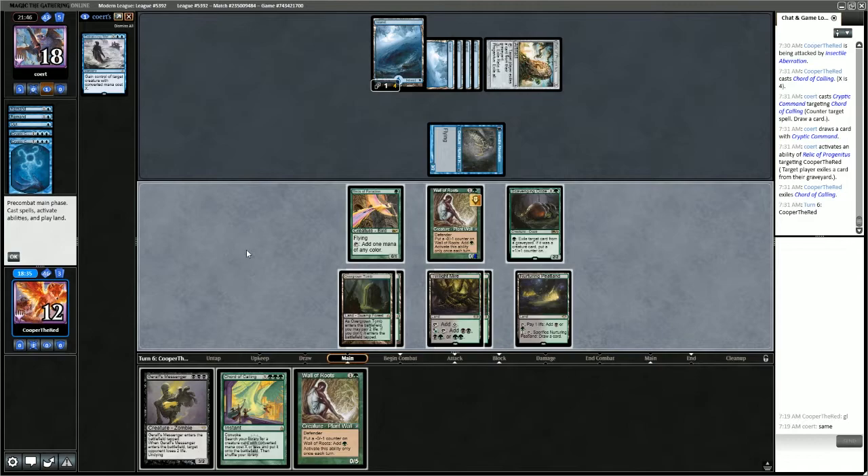Could we play Garruk's Messenger and Chord of Calling? Or could we Chord and hold up 2 mana for Spell Pierce protection? We have Wall of Roots which is basically free mana. If we spent 3 mana we'd have 6 total. The problem is Garruk's Messenger comes into play tapped, so we wouldn't have mana for Yawgmoth.